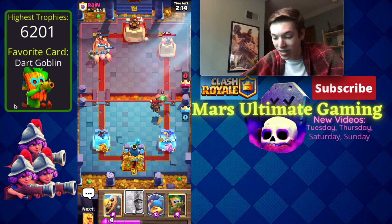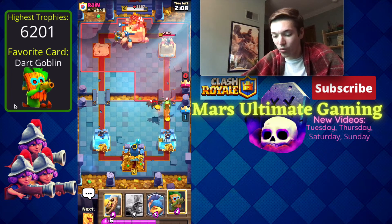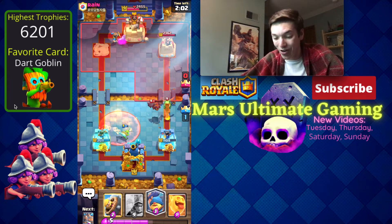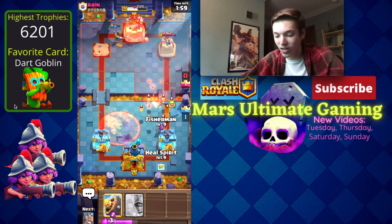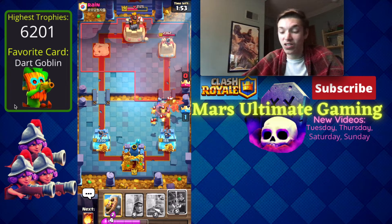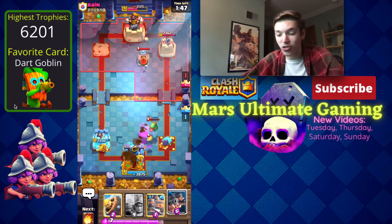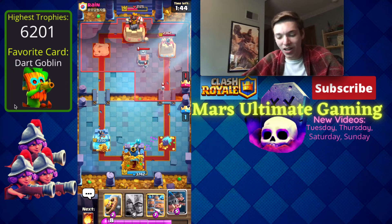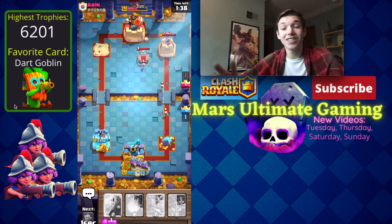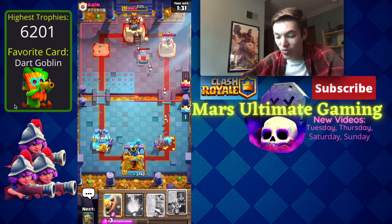He might be able to take my tower though, so I'll wait to see if he commits more elixir. We go for a Dark Goblin but he has Poison — not Arrows. He gets that tower. I probably shouldn't have gone Fisherman-Heal Spirit right there. I think if we'd gone in for Royal Hogs they would have targeted the tombstone. I accidentally played two Musketeers on the right side — that's a mistake, but I think we're still okay.